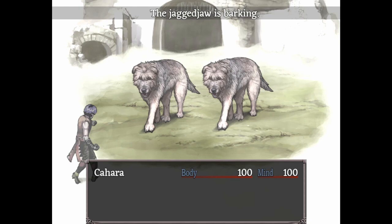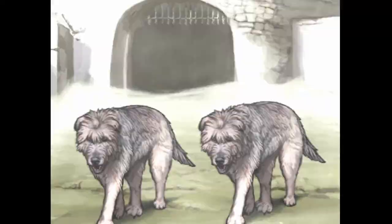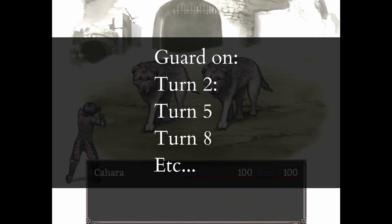Even if you threw the stick, at the end of your first turn one of the Jagged Jaws will start barking. This is your warning it's about to use the instant kill. So guard on turns 2, 5, 8, and so on.